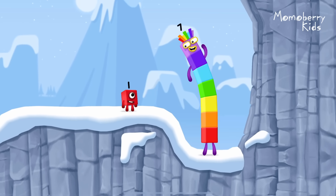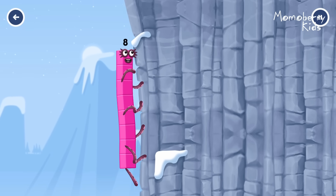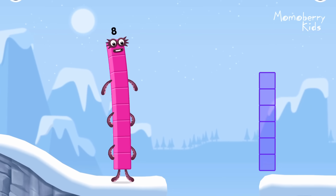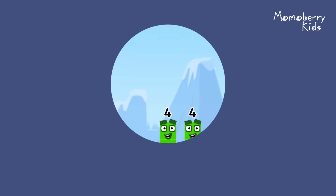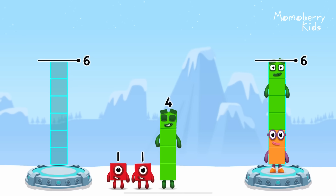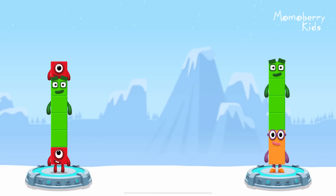How is one going to get up there? I am seven. I am eight. Octoblock coming through! Share the number blocks evenly to make two groups of six. Two, four, one, four, one. You solved it!